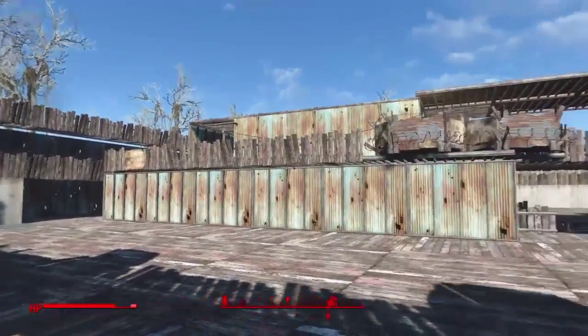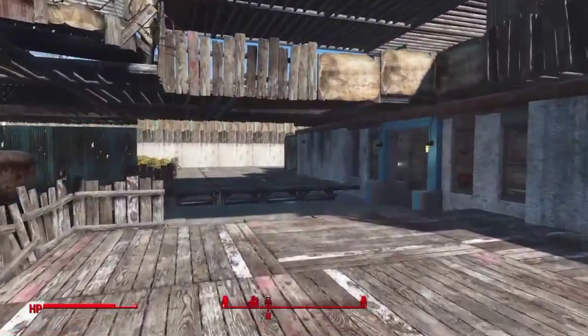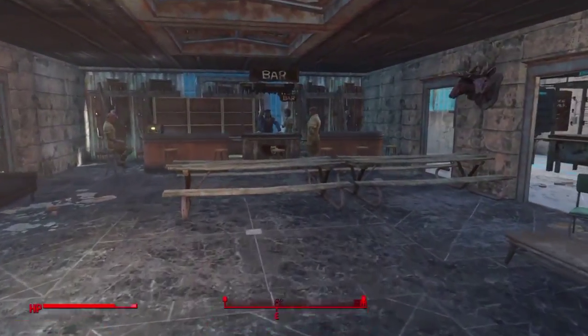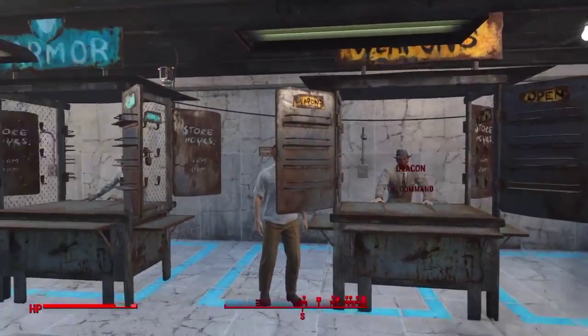Here we have a shotgun guarding the main entrance. Here we have the full side bar and a small marketplace, as well as a small medical facility.